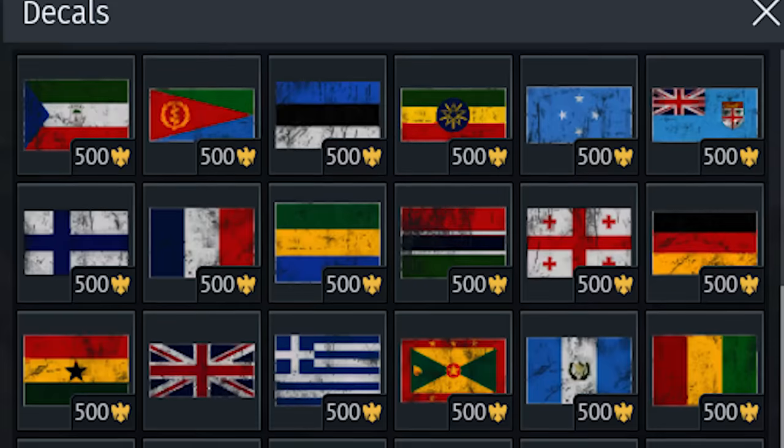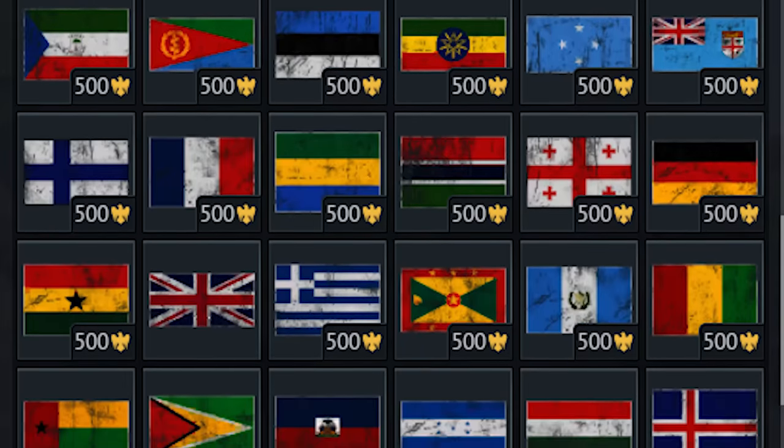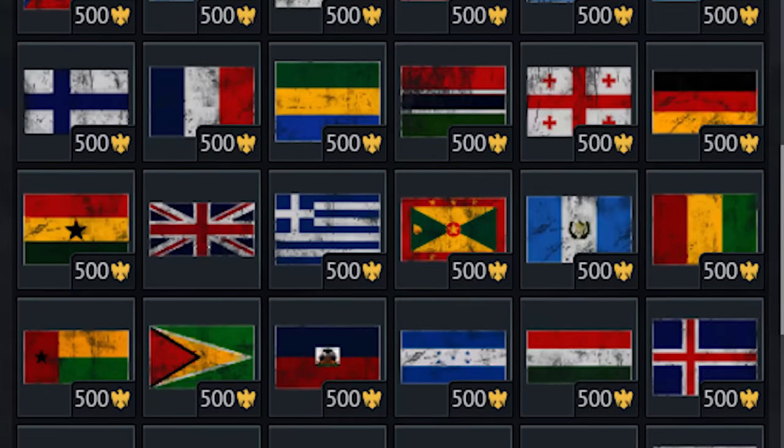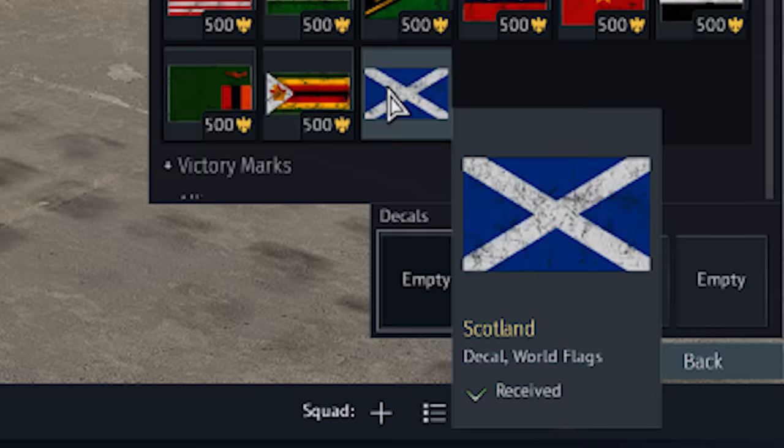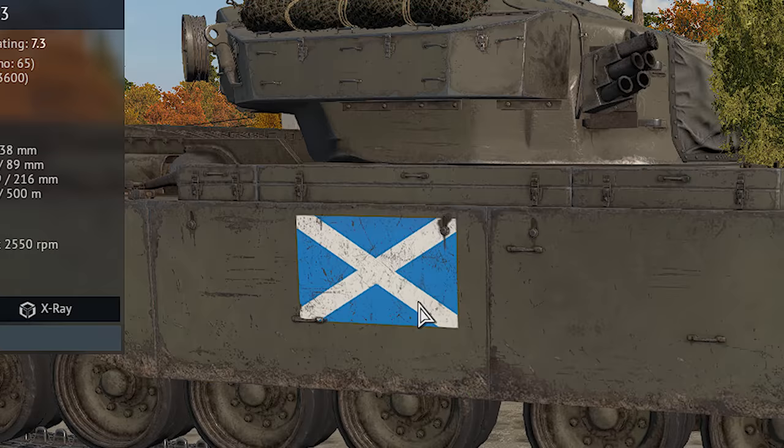Cosmetic flags exist for almost every country, but for some reason the Scotland and Welsh flags are hidden. The flags do exist in the game and can be added to accounts manually, but remain unpurchasable — which is a real shame for people who live in those countries.